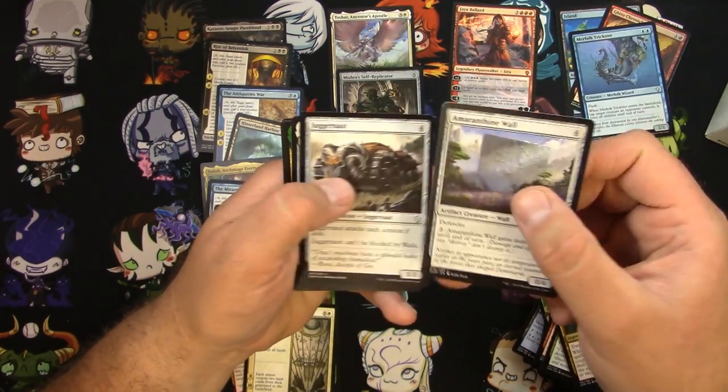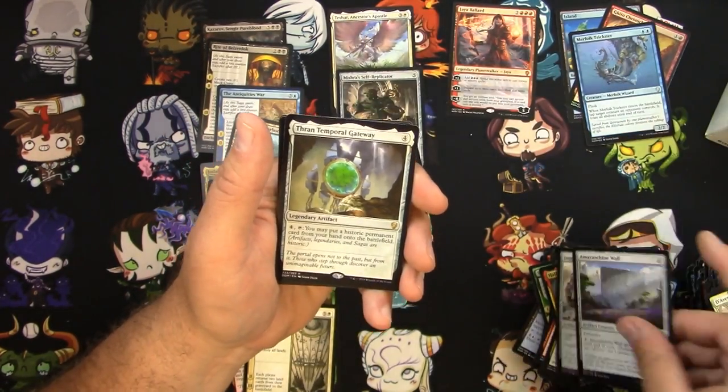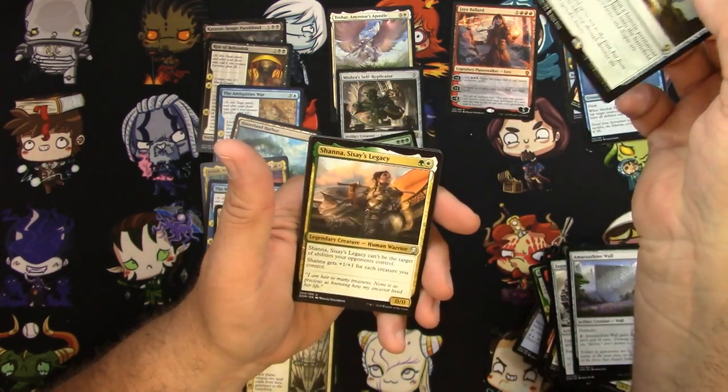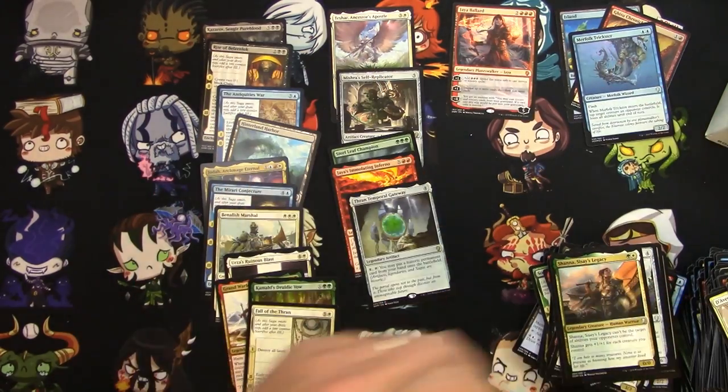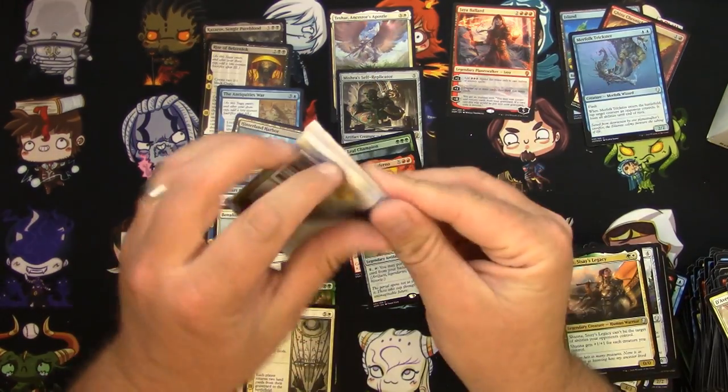Amaranthian Wall, Juggernaut, Thran Temporal Gateway, and Ashana. Nothing really there. Halfway through this box.